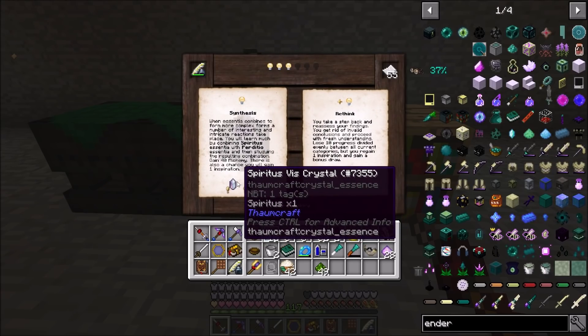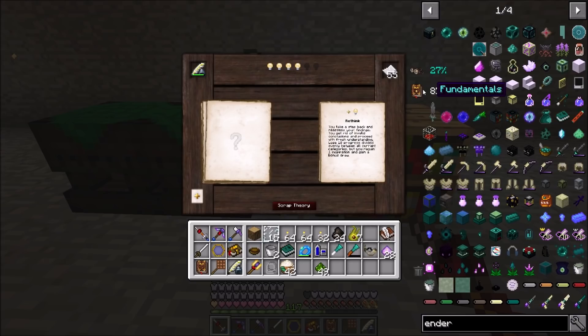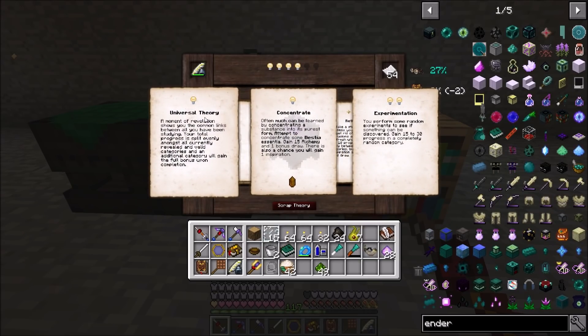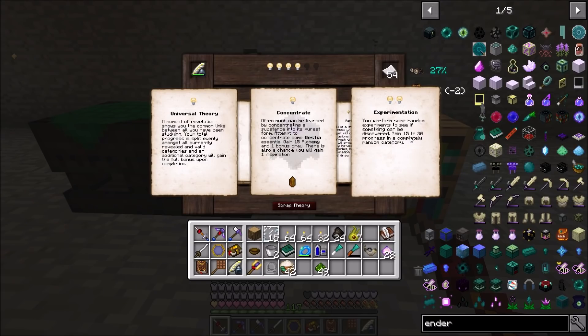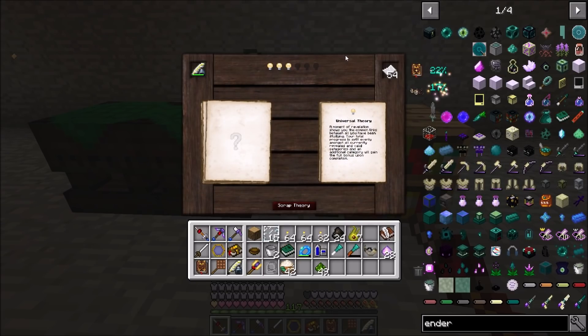'Rethink' - this option involves making vis crystals for Spiritus and Perdito and I'd rather do the Rethink. We'll lose a little bit of progress but we gained some Fundamentals there and we get back an inspiration point plus a bonus draw. 'Universal Theory' - gain 15 to 30 progress in a completely random category but it takes two inspiration. I'll take Universal Theory - your total progress is split evenly amongst all currently revealed categories.